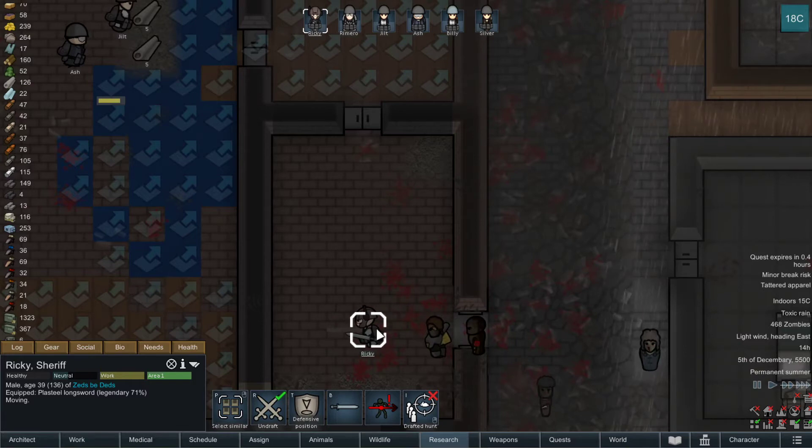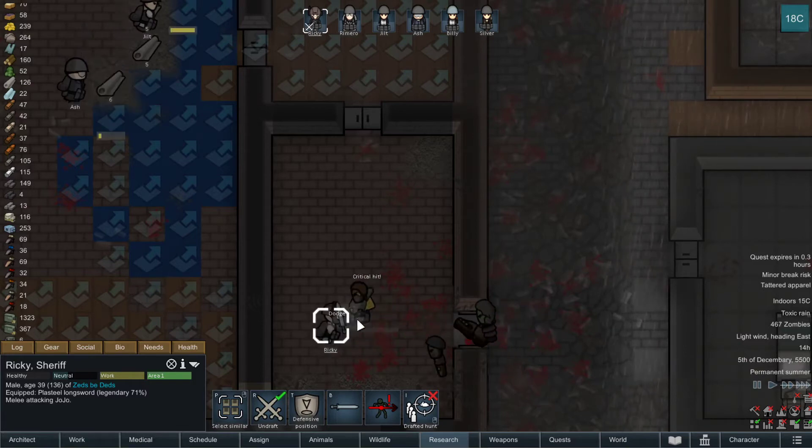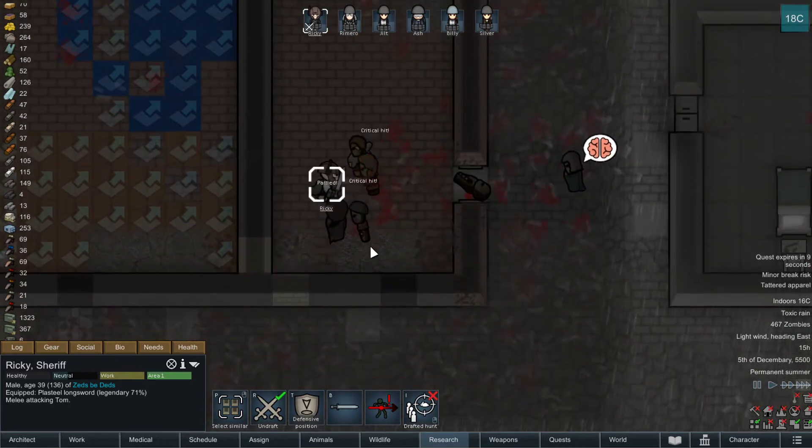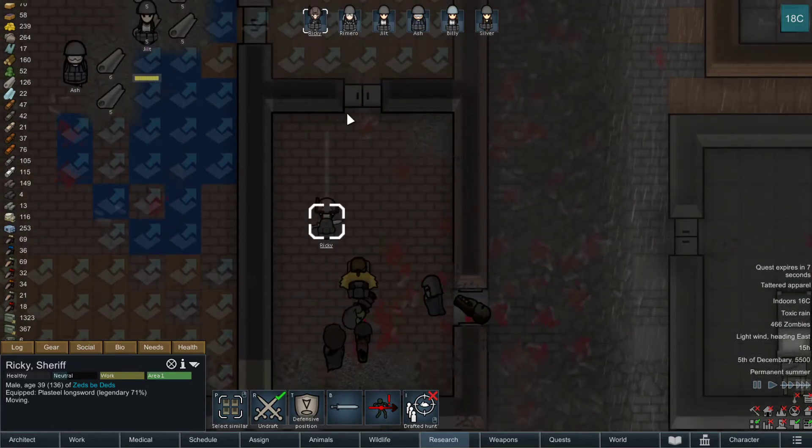No, don't kill him in the doorway. Fall back, let him inside, kill him there. This may not work. Oh, we killed the one in the doorway. Well, that's shit. All right, fall back.